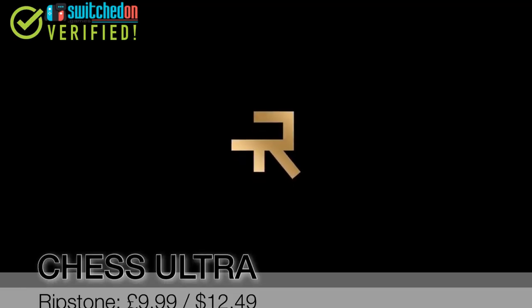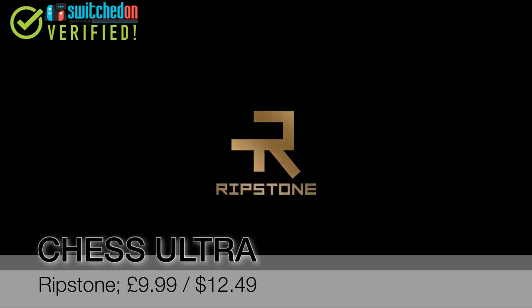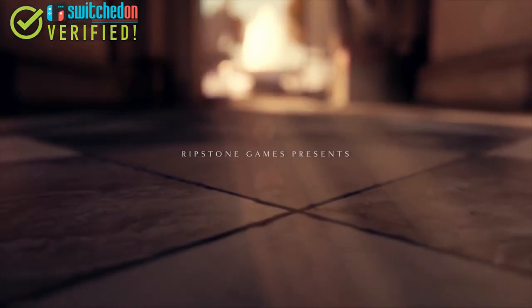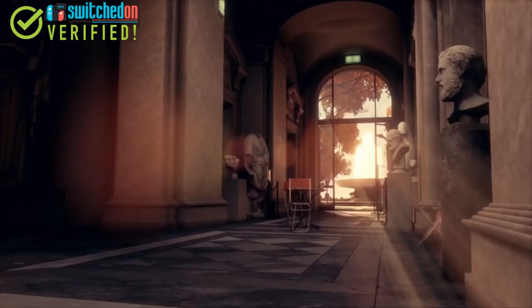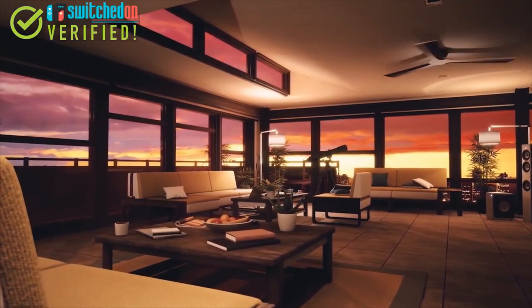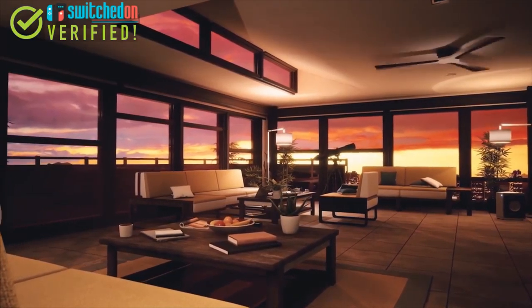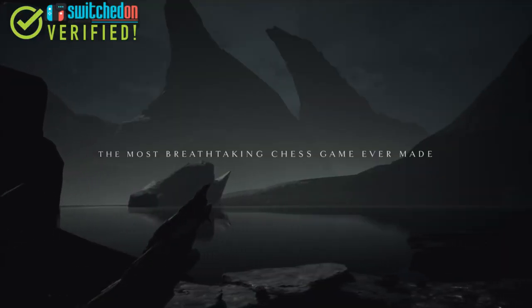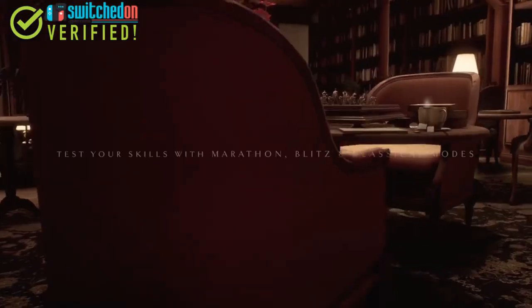Number 4 is a game nearly as old as time itself — chess — and specifically the Switch game Chess Ultra, which is developed and published by Ripstone Games and retails at £9.99 or $12.49 in the US. Chess is quite a hard game to get wrong. Chess computers have been around in some form for longer than most modern computing devices and have spawned countless versions of the game digitally on virtually every video game system ever released.